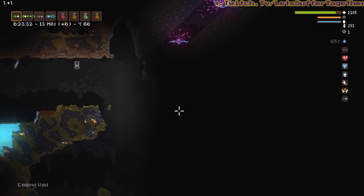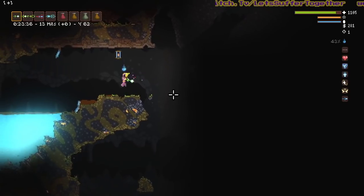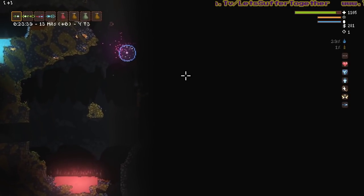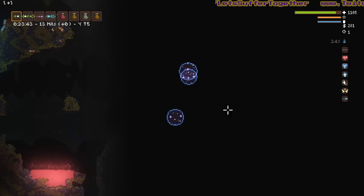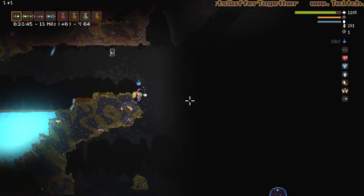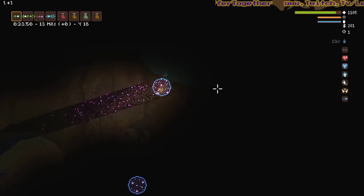The black holes weren't going far in there because - I only found out very recently - this is a humid environment, because of the amount of water in there. A humid environment will slow down projectiles - that's what's happening in there, that's why they're not going too fast.